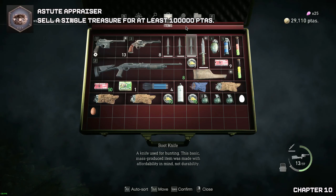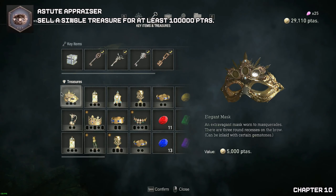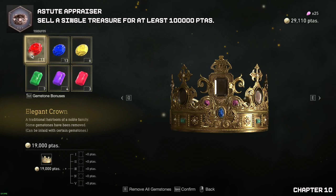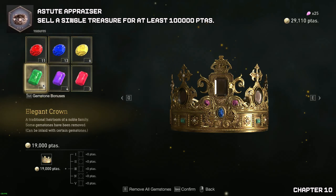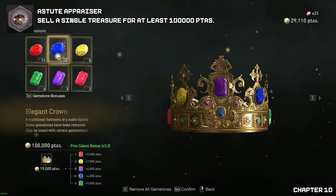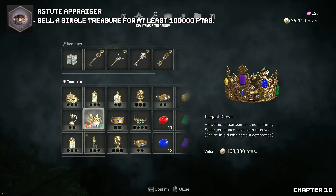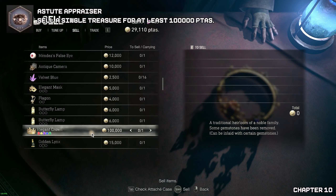We have to sell the elegant crown and get the sell value to one hundred thousand — that's pretty simple. Once we apply gems, apply the yellow and the blue because they're worth more; the red is worth less. Again in chapter 12 or 13 we get another elegant crown and can do this all over again, so make sure you keep it if you want an extra hundred thousand.